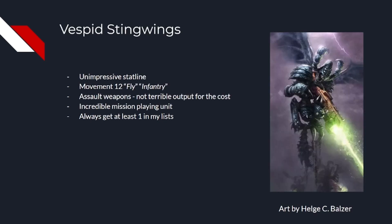So Vespid. When I mentioned at the top of the video that Tau will carve a niche as an army that leverages deep strike, this unit is a big part of why. Honestly, their output is nothing to write home about. Two shots at strength 5 AP 2 damage 2 BS 4+ is fine, especially considering their price point, but nothing too impressive for the Tau book. They also don't interact with For the Greater Good at all, but they do get the benefit in the Kauyon detachment.